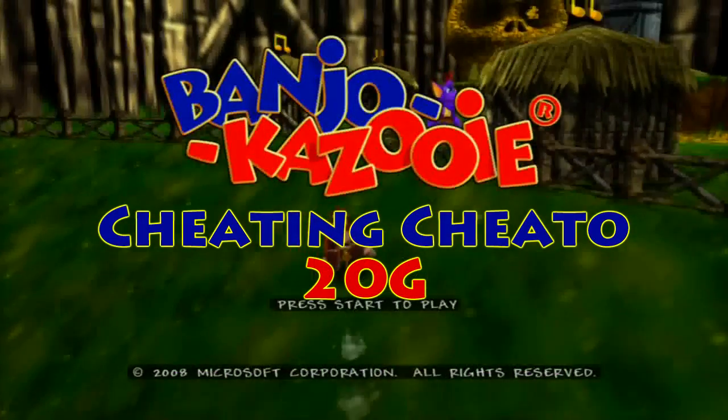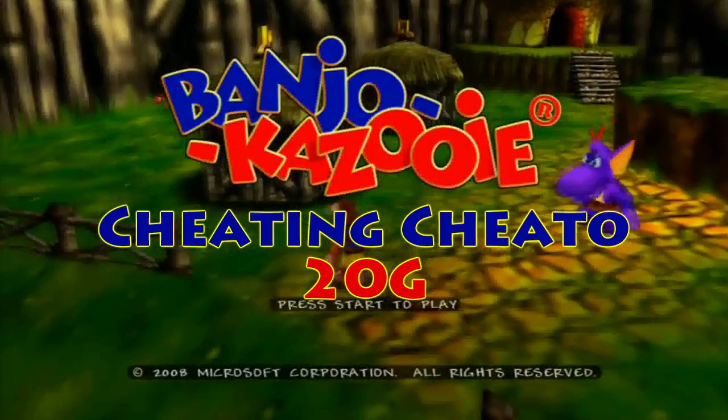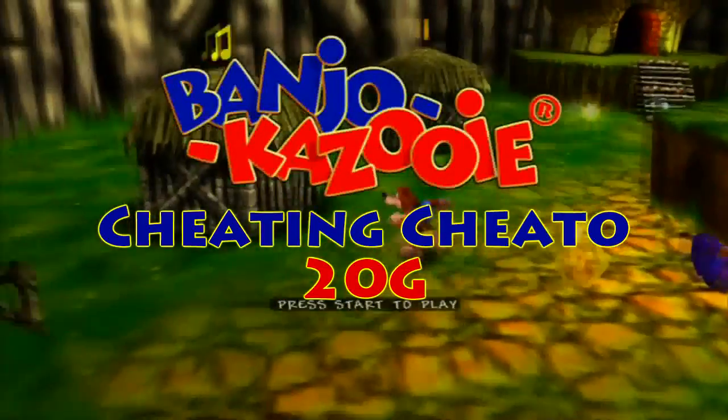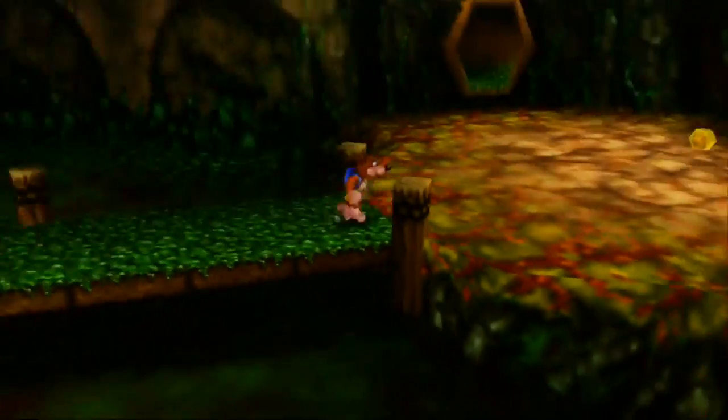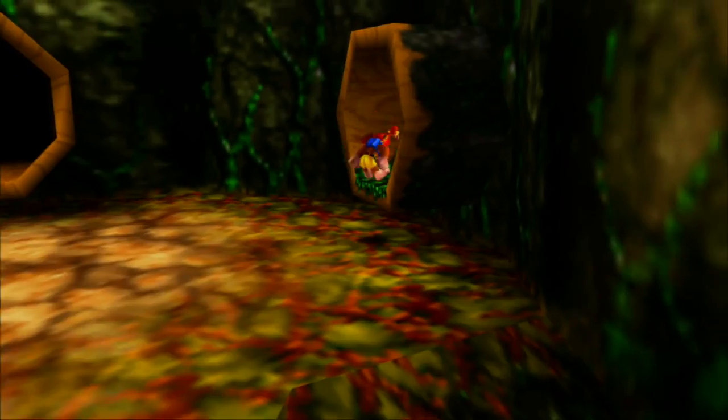Hello everyone, it's Isaiah Watt here from the Achievement Hunter community, and today we're going for the achievement Cheating Cheeto on Banjo-Kazooie, the Xbox version. This achievement will give you 20 gamerscore. It requires you to find Cheeto throughout the game 3 times in order to unlock cheat codes, which you're going to use to cheat, you cheating little cheater.